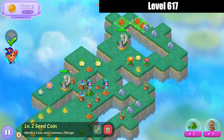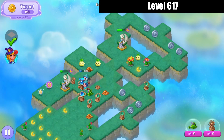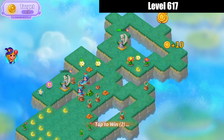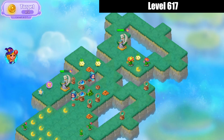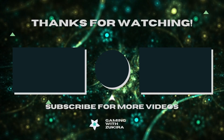Pop that trophy — tapped out. Bring these coins all together for a five merge there — that's the level completed. Collect the coins. I'll see you next time. Bye for now.